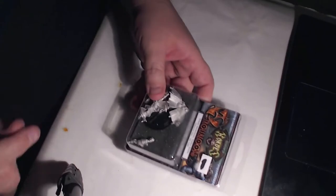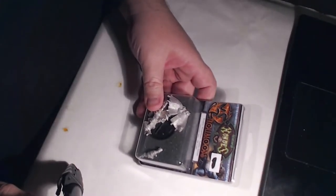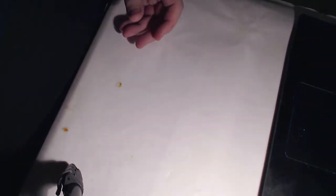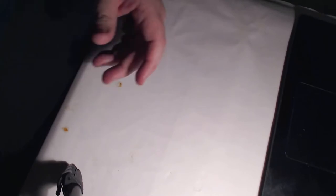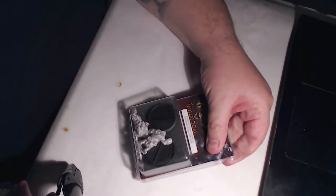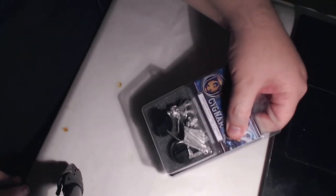I have Borka the Warbeast Troll, Trollbloods warlock. I also have a Troll Impaler, a Trollblood light war beast, Crystal Stone Stone Scribes — Trollblood troops — and a Cygnar Lone Gunner infantry officer and standard.